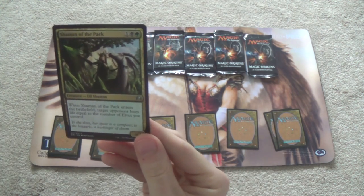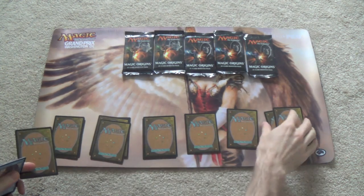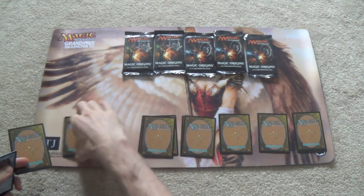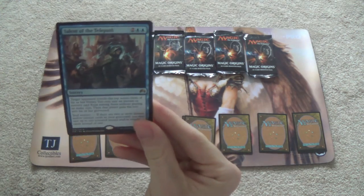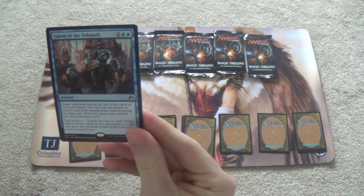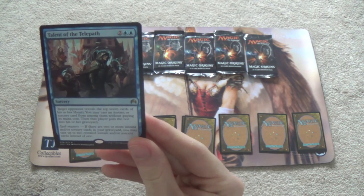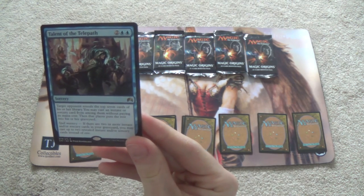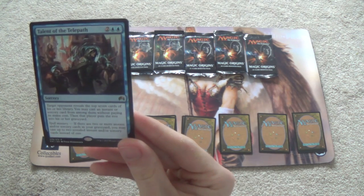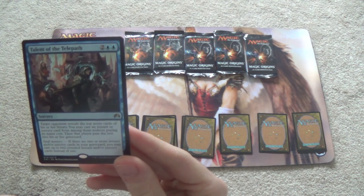I wonder if Elves is open — I guess we'll find out. Talent of the Telepath — I don't know that there's a high enough density of instants and sorceries in Sealed to make this card all that playable. I think I would just include this in the sideboard and then bring it in against a mirror, if I have someone else playing blue-white or blue-X. That might be where I bring this card in.